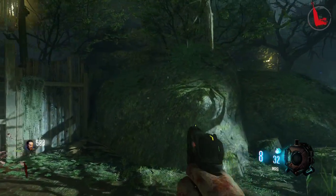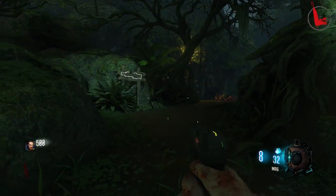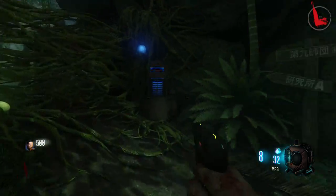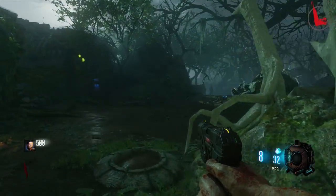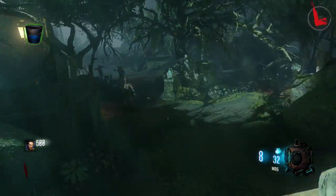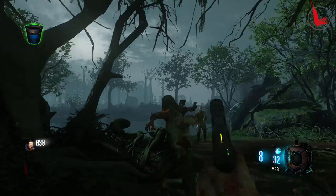Okay guys, we're back and this time I'm going to show you how to turn on power. The first thing you're looking for is a bucket. You can always find a bucket in the spawn room — I have found one in the spawn room every single time I've played. So pick up that bucket.